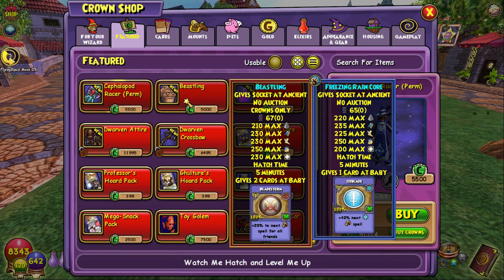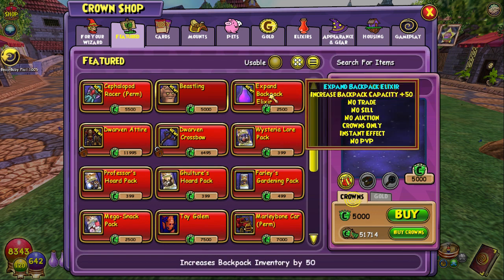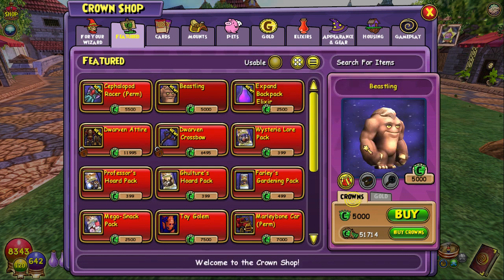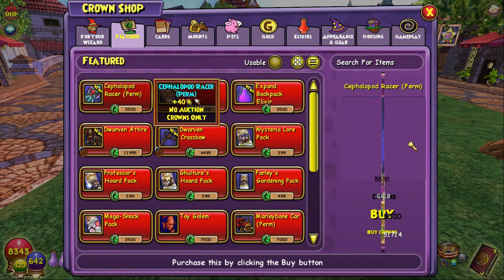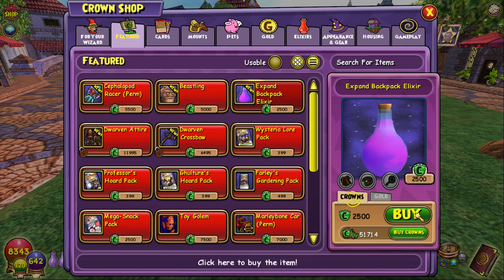Next, we have the Beastling, which is a little beastman pet. A lot of this stuff isn't quite loaded yet because I literally just logged on — this is the first time me logging on for the whole update. Next, we have the Expand Backpack Elixir — increases your backpack capacity plus 50. Oh, there we go, little beastman. He looks cool! It's actually 2,500 crowns, and you can buy two so that means you can get plus 100. I'm gonna buy one, two — there you go.